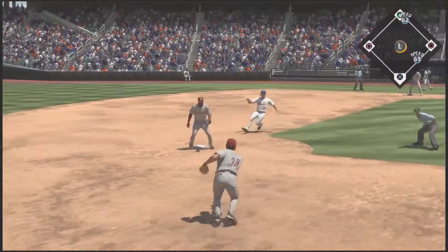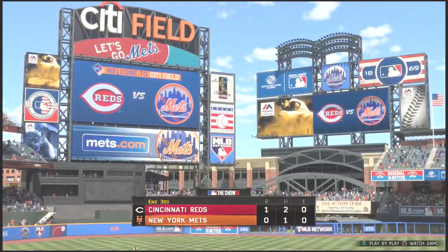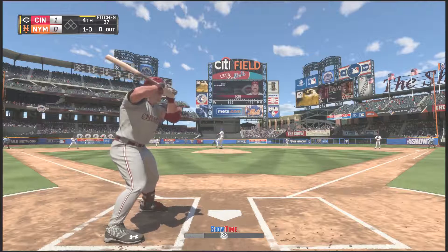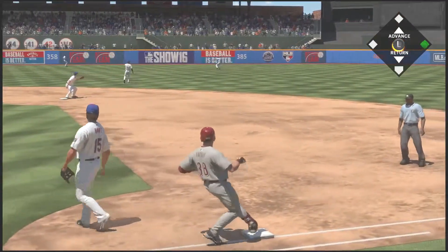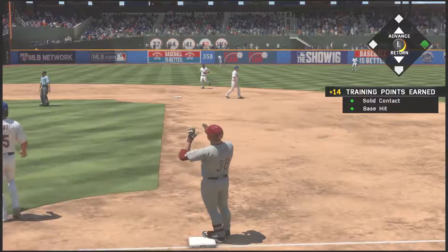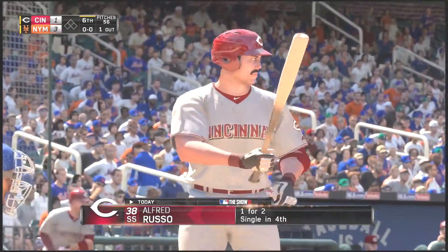Next time Al gets a fielding opportunity — he'll flip it over to second, get the lead runner and square that away for the third inning. He went the short way to get the out there. 1-0 Cincinnati so far in the fourth. Next at bat he gets the hit right back up the middle into center field — a base hit for Alfred Russo. Good solid contact, right back up the middle, finally breaking through against Harvey which we were a little nervous about. But the Mets have the lead in the sixth, 3-1 with one out.